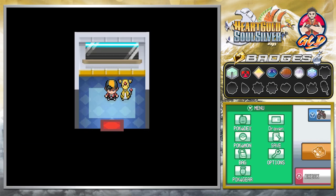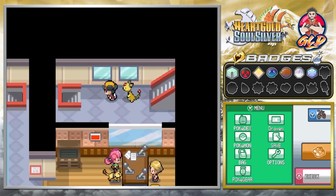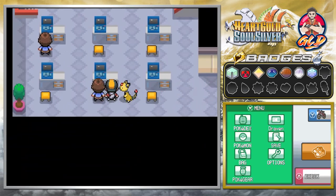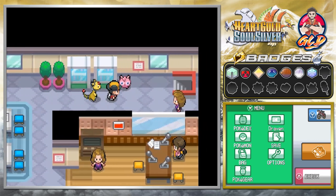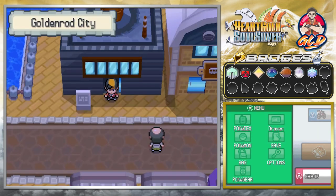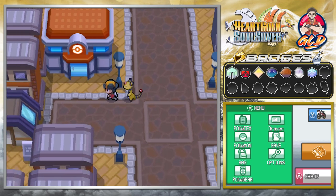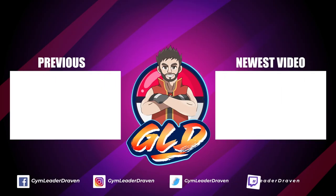Let's head back down. In the next episode we might go to Blackthorn City, but we also need to get to the Bell Tower where Ho-Oh is. We need to train up our Pokemon and make sure everything is good. We're also going to the Safari Zone next episode to do another challenge and catch more Pokemon. Thanks for being patient and supportive — see you guys in the next episode of our Pokemon HeartGold SoulSilver walkthrough.